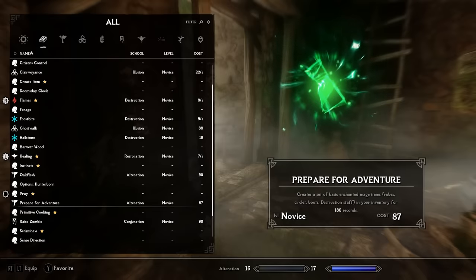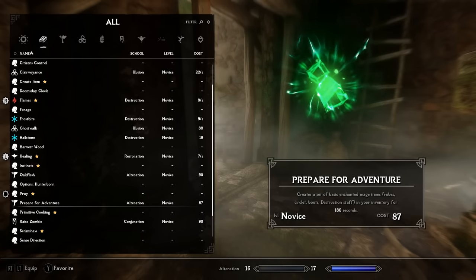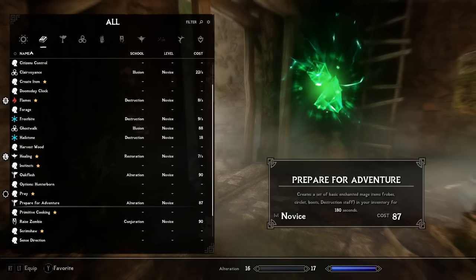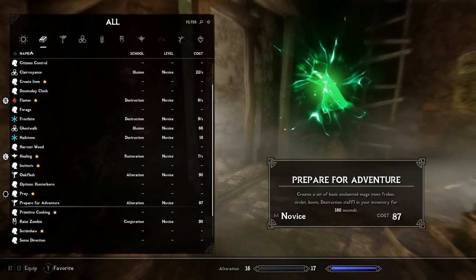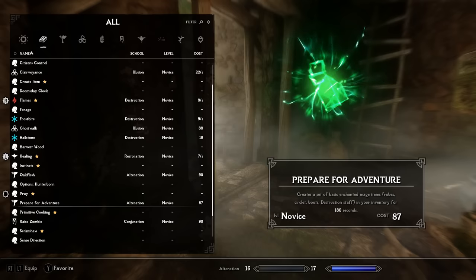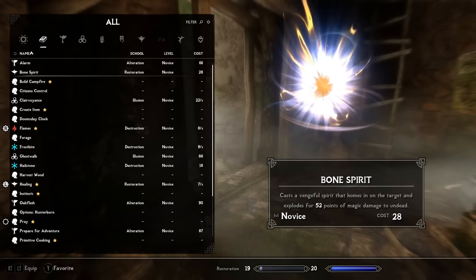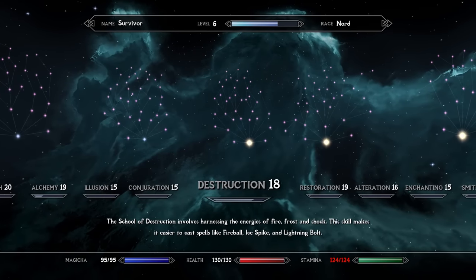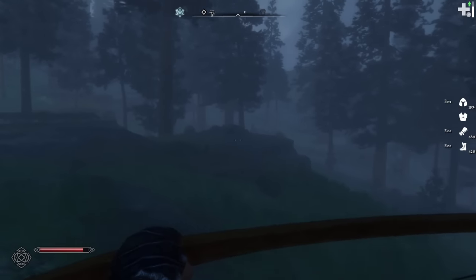Now let's talk about magic. We actually got some really useful spells from that loot chest in Falkreath. One is Prepare for Adventure, an alteration spell from the Apocalypse spell mod that temporarily creates basic enchanted mage attire — robe, boots, and circlet — in our inventory. This actually might make it viable for us to play a mage, because normally robes are really hard to come by in post-apocalyptic Skyrim. We also got the Bone Spirit spell, another spell from Apocalypse that deals a big burst of damage to undead. With these spells in mind, we put perk points into Alteration and Restoration, hoping to pivot our build a bit to focus more on magic.